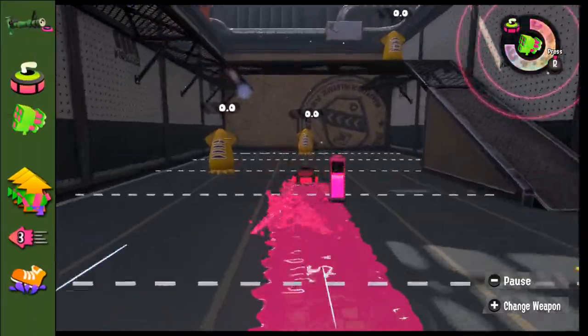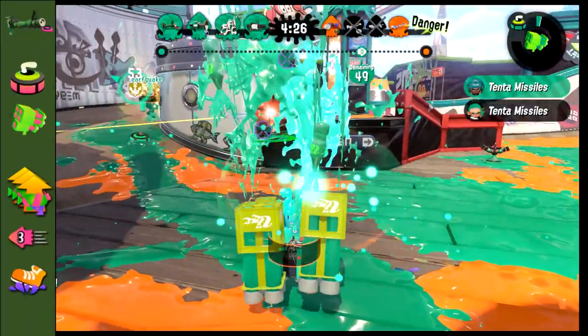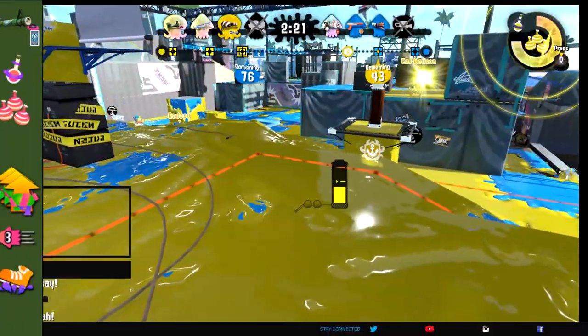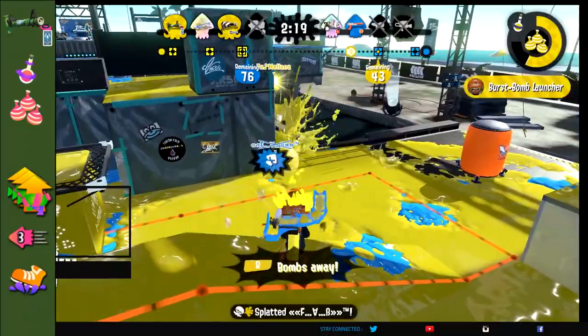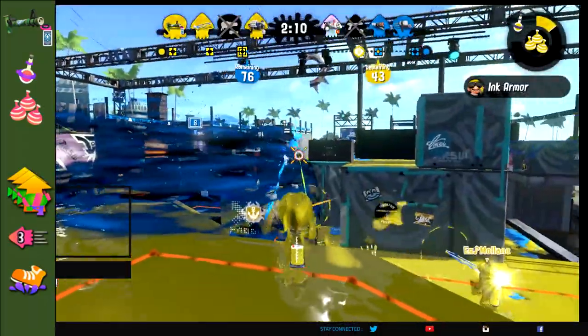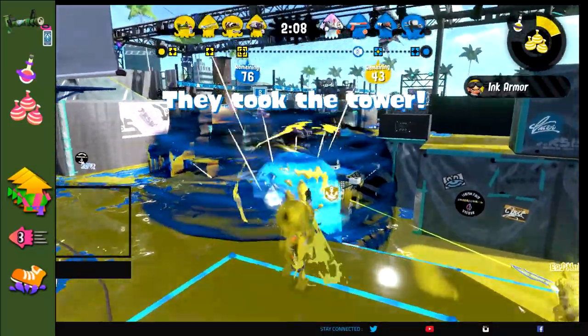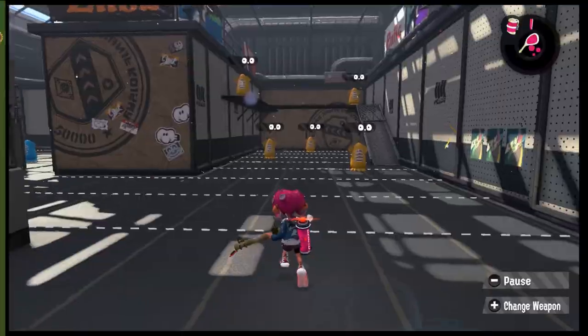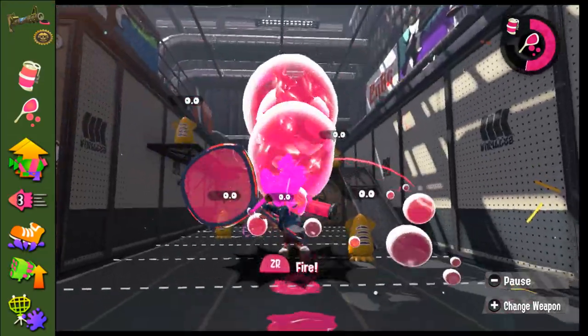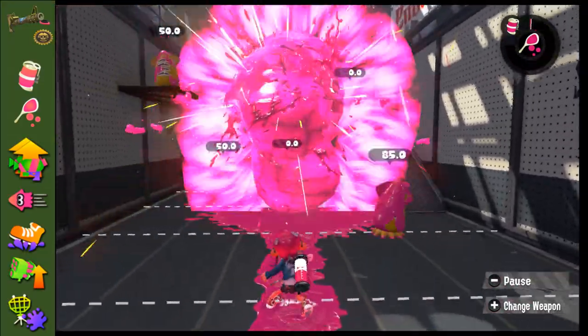Bamboo 1: use Curling Bomb to get in close, and use 10 Missiles to make your target take some chip damage, then finish them off with your MPU Bamboo. Bamboo 2: use Toxic Mist to slow down your target and make it easier to hit them, and use Burst Bomb Launcher to go into Ultra Instinct Bamboo — just burst then snipe, easy kills. Bamboo 3: use single charge to close the gap, and use triple charge to instantly explode your big bubbles.